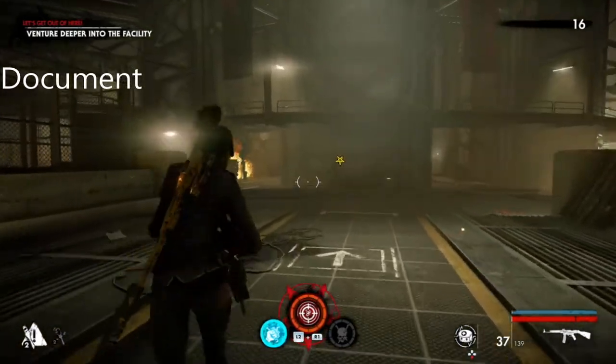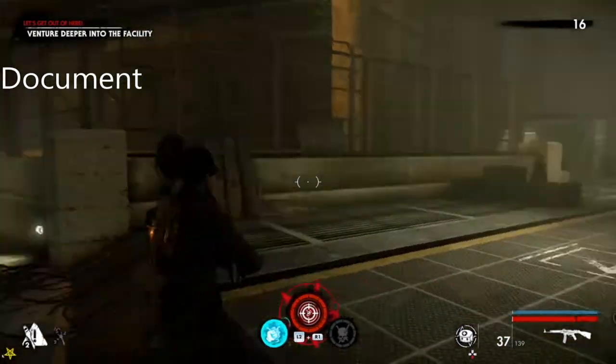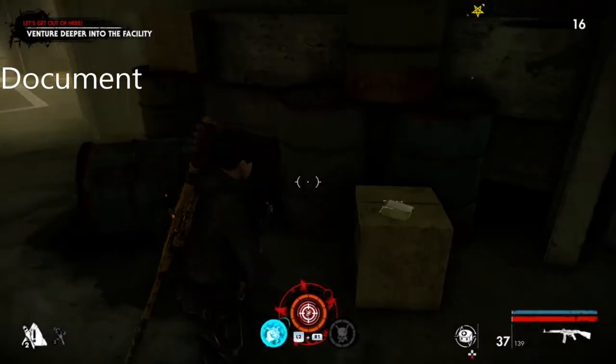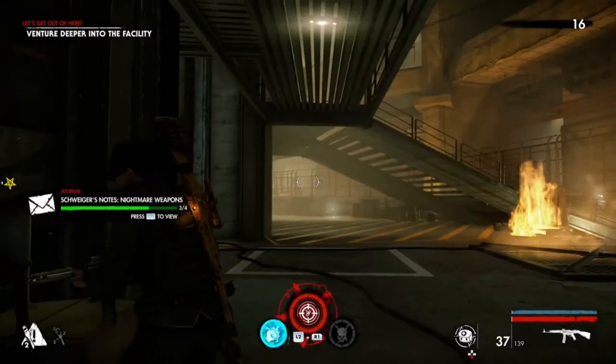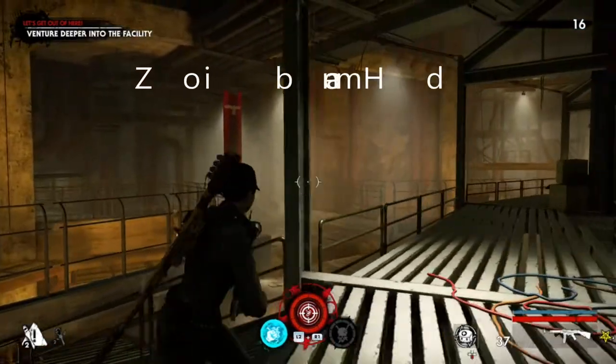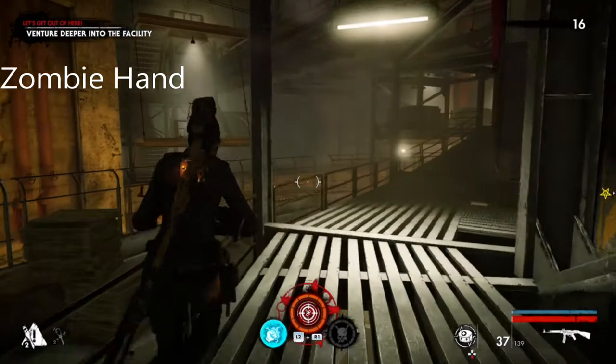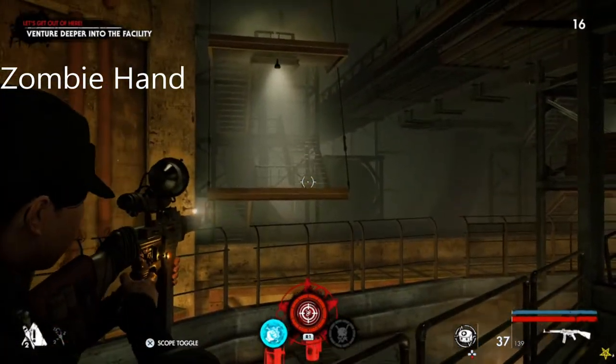The first one is going to be the document — as you can see, as you start chapter three, it's right here. The zombie hand is in this direction. You've just got this document from underneath, and this is the zombie hand, just right there.